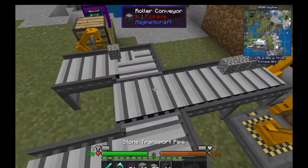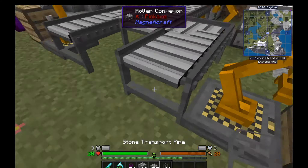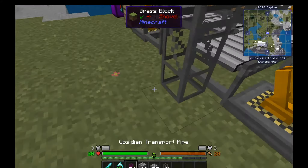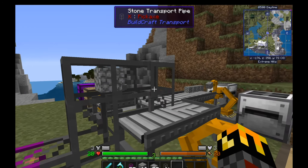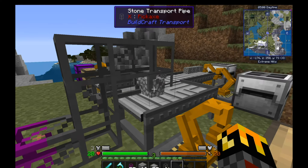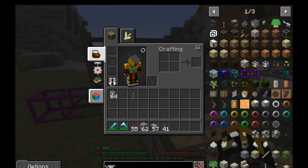Something else before I forget — Buildcraft Pipes. You can use Buildcraft Pipes; they can connect to the conveyor belt and put items on top of it. So items will very slowly move along. You need to use golden pipes by default in my examples. And there we go — it gets placed onto the conveyor belt, after a small rendering issue.